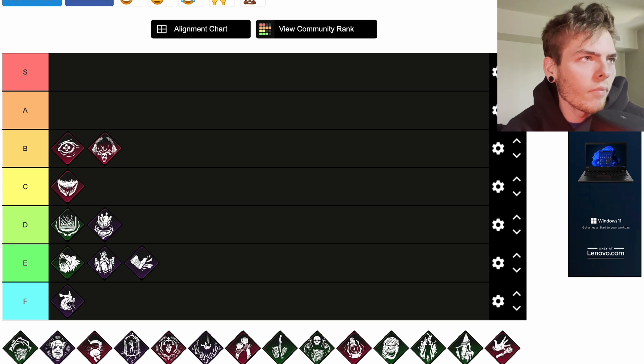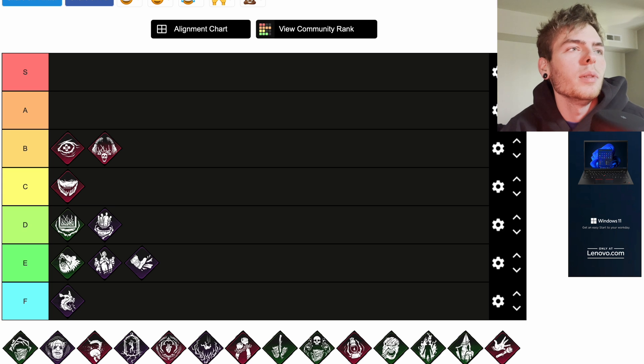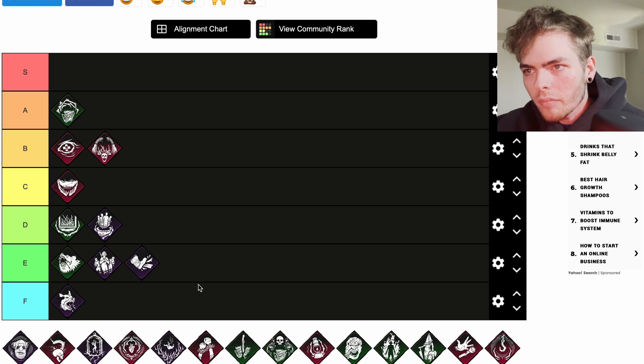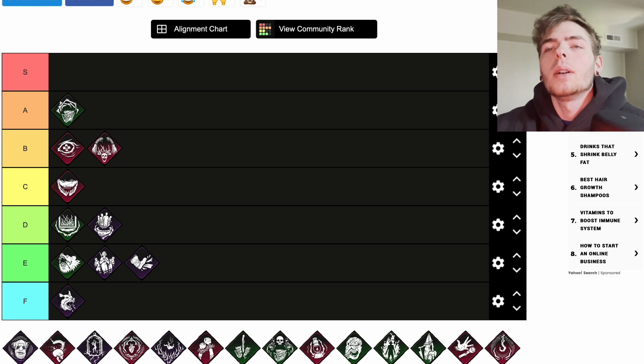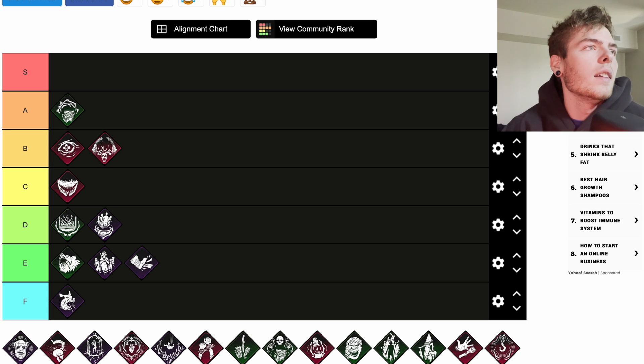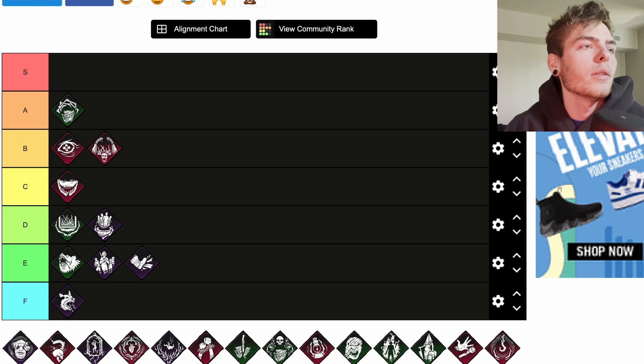Corrupt Intervention got nerfed — it's a teachable Plague perk. At the start of the trial, the three generators located furthest from you are blocked for 120 seconds. It now deactivates prematurely once the first survivor is put into the dying state. This used to be an S tier must-run at high ranks; blocking three generators was huge and gave you an idea of where survivors were spawning. Now I put it at A because it can be huge, but sometimes you get a down in the first five seconds and the perk is useless the rest of the game.